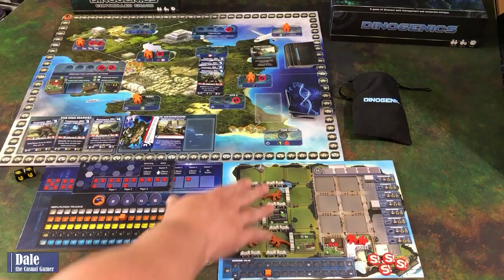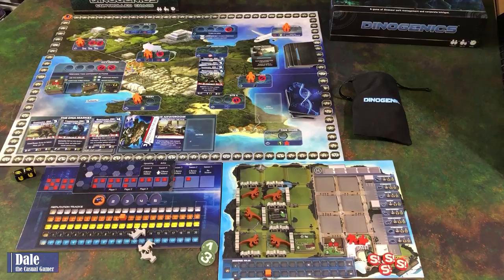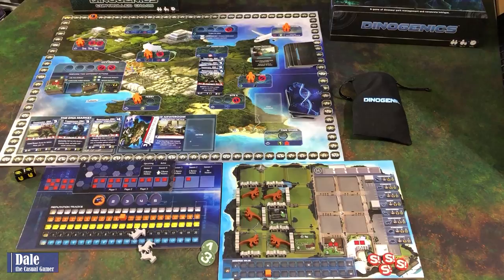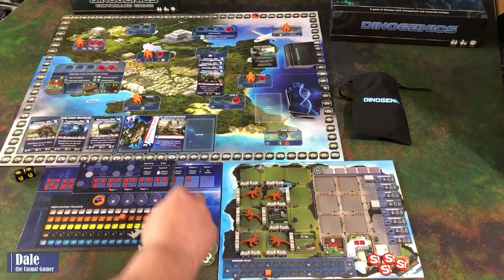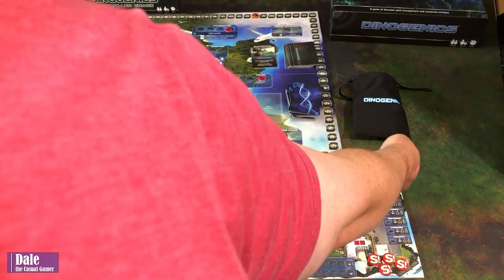Upkeep: five raptors each need one goat, so five goats are consumed. Nothing rampages. Our two visitors left alive earn us three victory points, bringing us to 23. We gain 20 victory points from our dinosaurs, taking us up to 23 total. We gain one goat from our goat farm, then retrieve all workers and advance to the next season.